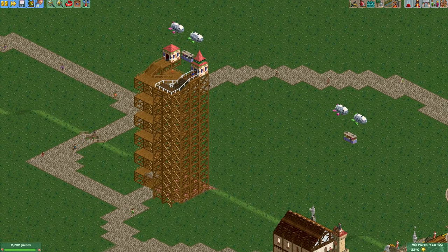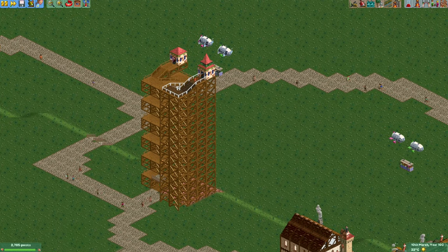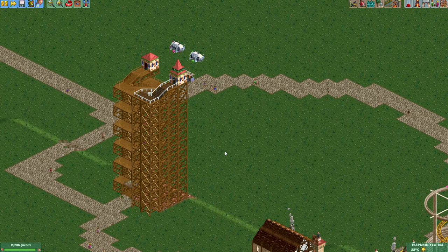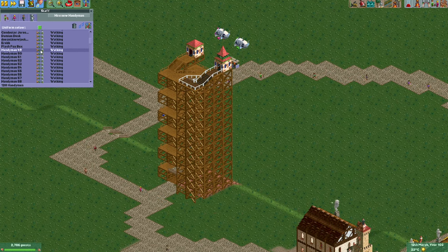The first thing I'm going to do is redo this path to make it all a little bit more compact, and then I will start building the tower for this air balloon station. But first let's do something even more important and that's naming some more handymen after commenters. If you also want to be featured in this park as a handyman, just leave some fun or interesting comments and you may be included.